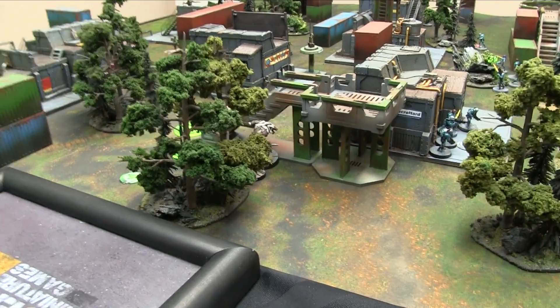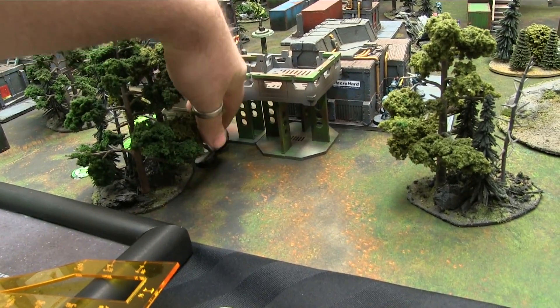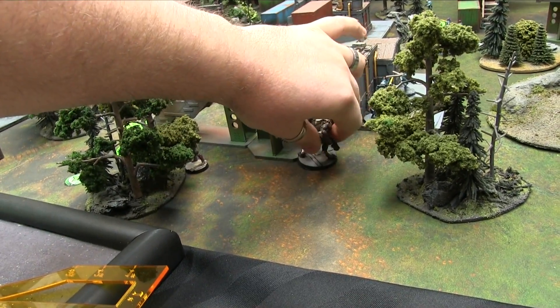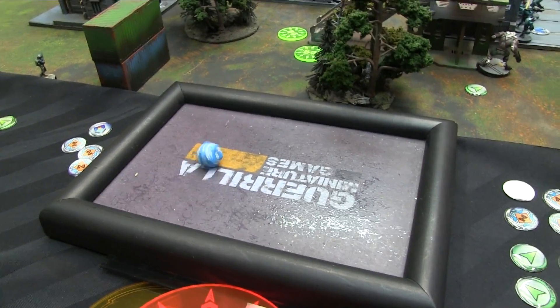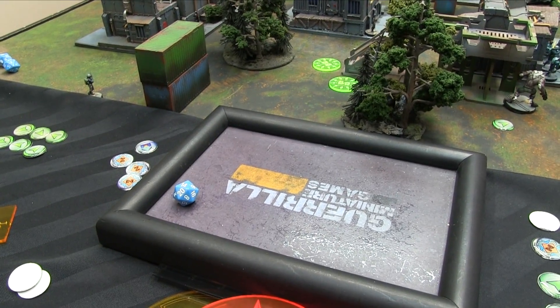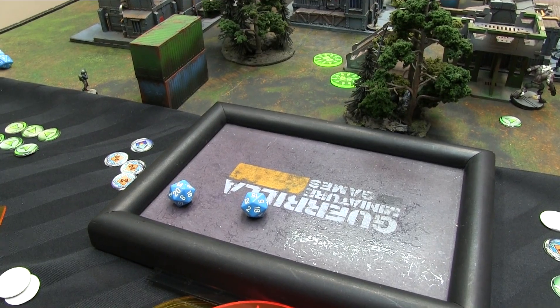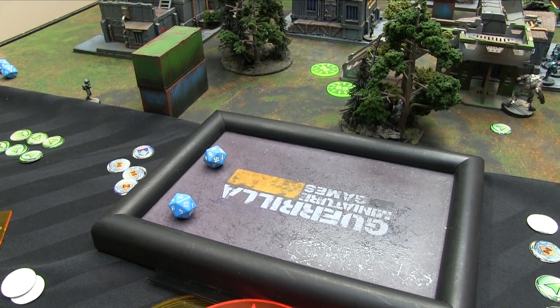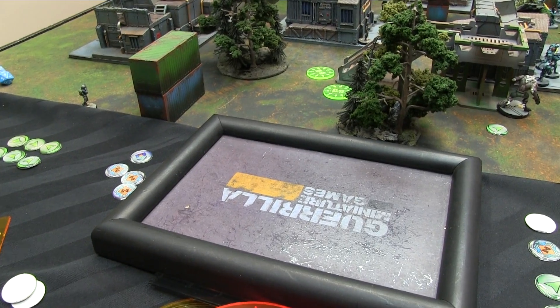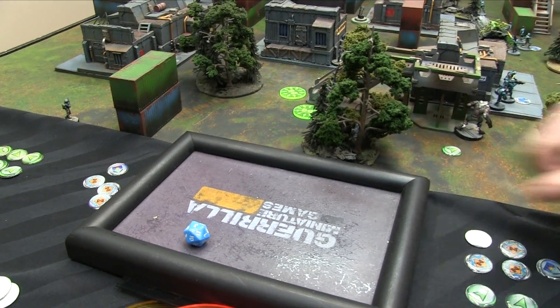The werewolf super jumps six inches to attack the Thorakite link team. The whole link dodges — they all have 360 visors. Going in order on physique 11: first passes, second fails, third fails, and Thrasymedes on physique 13 fails too, while the last one passes. Rolling two hits of strength 13 against armor 3 with the chain rifles — but I'm burst one due to the saturation zone. Thrasymedes fails his armor roll and goes unconscious. The surviving members get two-inch dodge moves to reposition.